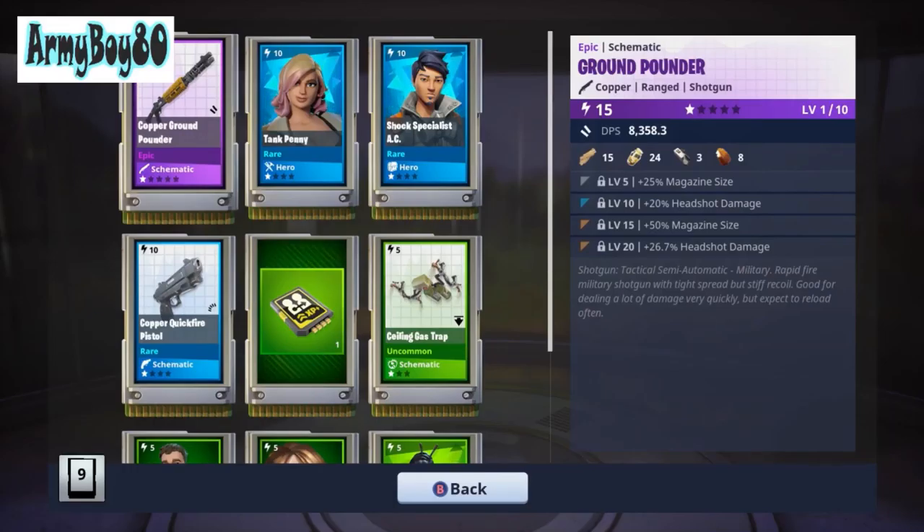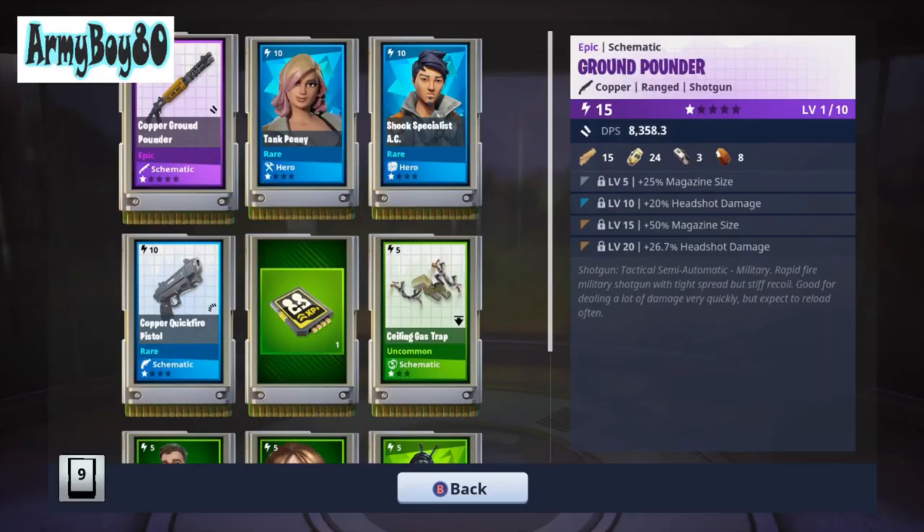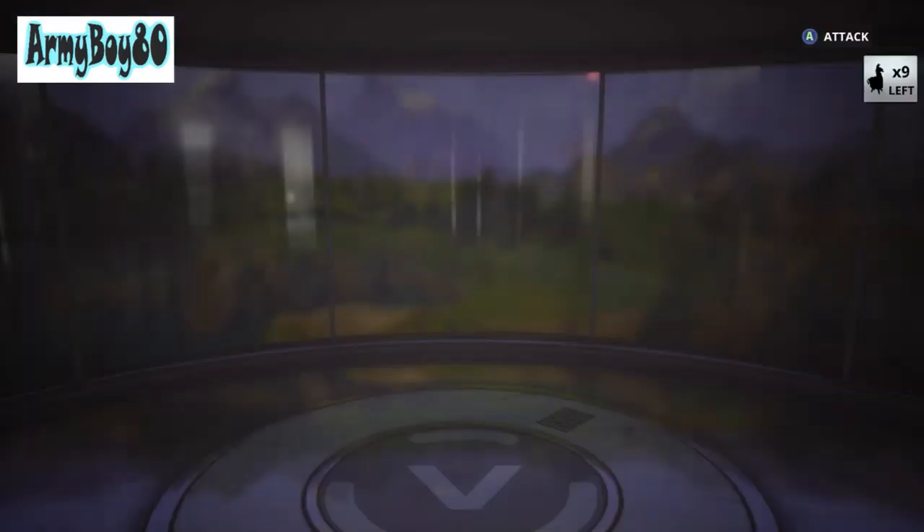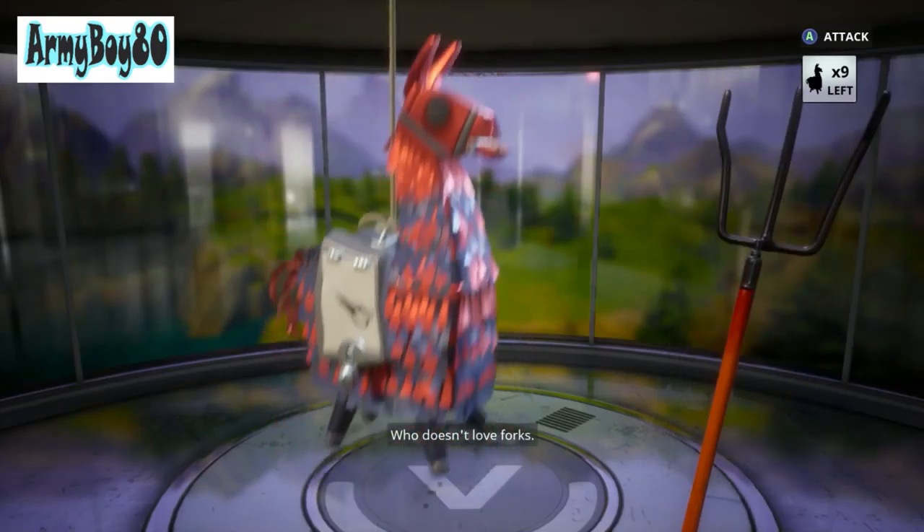It's already ready to go. I figured I'd do that before, and that's for my other profile. This is the one I'm in Entwine — this one gave me the shotgun. I still have 30,087 blockbuster tickets. Like I said, I'm gonna open up three sets of 10.